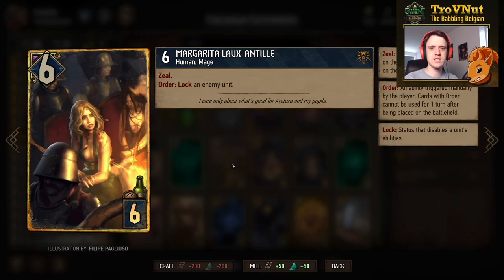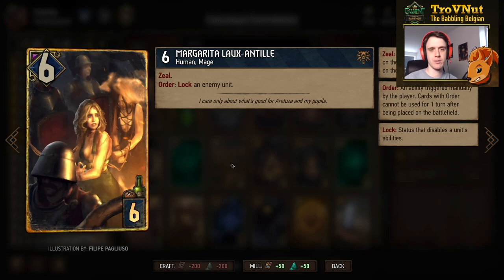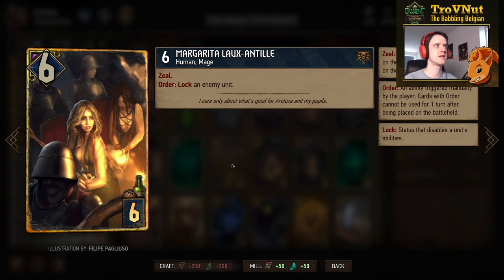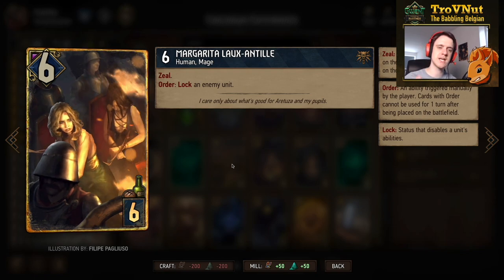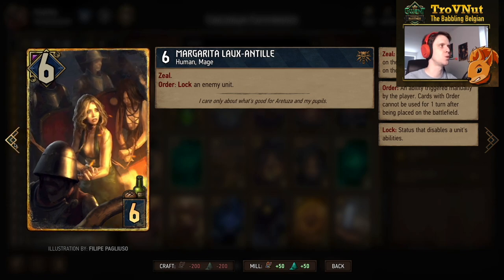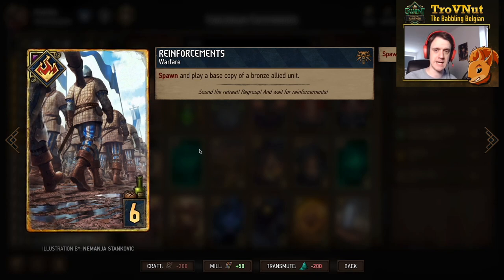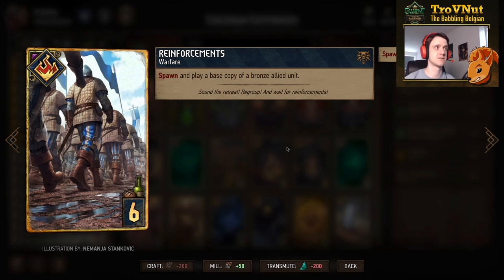Moving into the six-provision range: Margarita has zeal, six power, and an ability to lock an enemy unit, giving you a little bit of control which this deck doesn't have a lot of. Reinforcements is the warfare card where you spawn and play a base copy of another bronze allied unit — you want to go for the scouts, so you play a scout and then another commando, making this card worth eight points instead of just four.